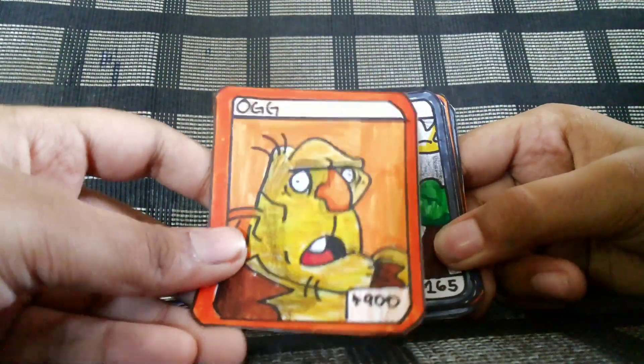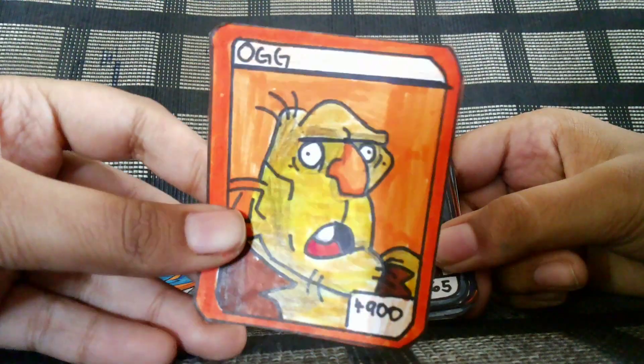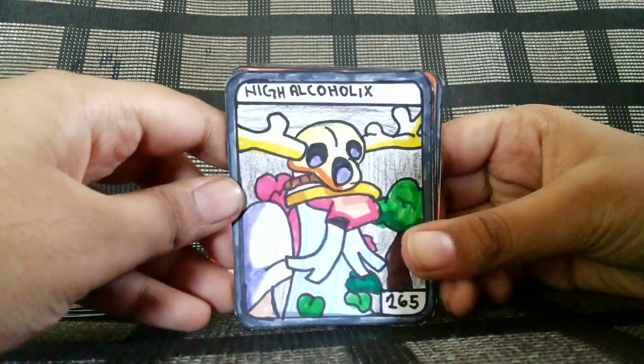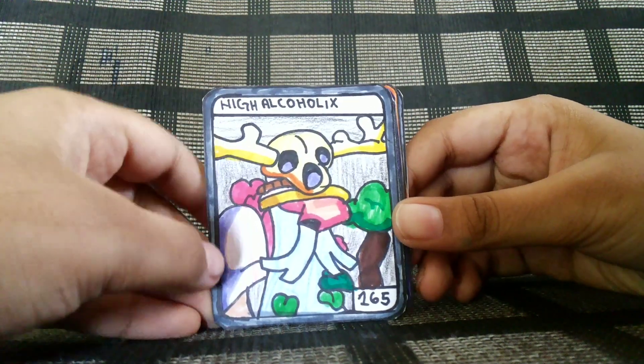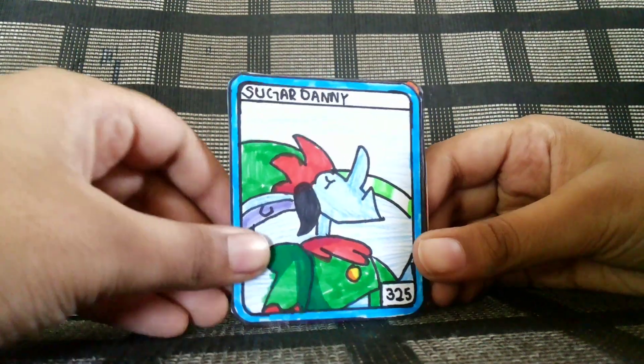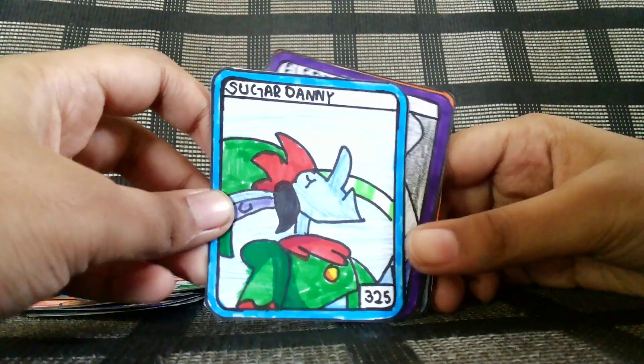He's like the best card in the game, so I have that card, so that's pretty good. High Alcoholics, 165 attack, it's a common. Sugar Danny, 325 attack, and it's a rare.